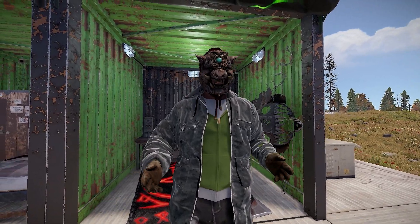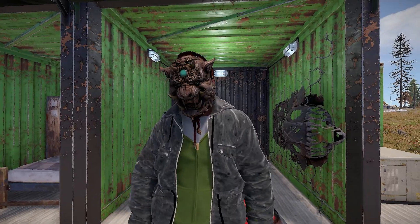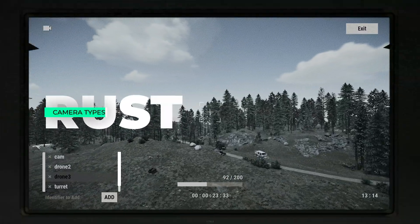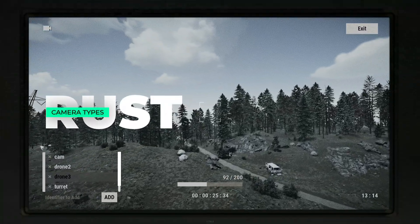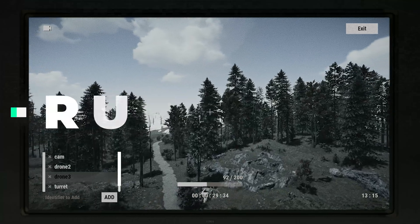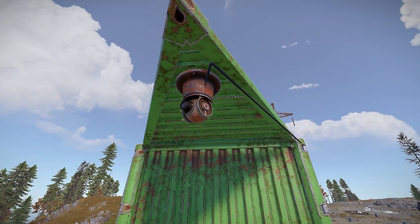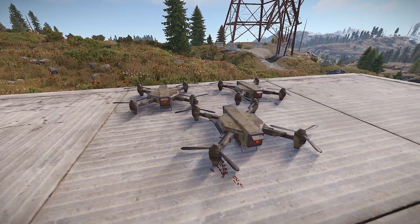What's good gang, Sledge here on another tutorial. Today we're jumping into the details of the cameras in Rust. Stick around and you might just learn a thing or two about these specific items that bring some major intel to your gameplay. We're checking out the CCTV camera, the PTZ CCTV camera, auto turret camera, and the drone.